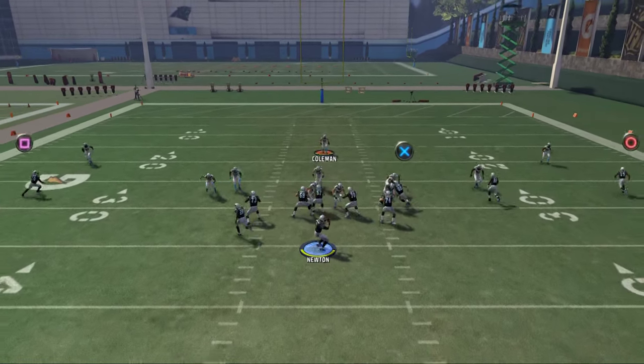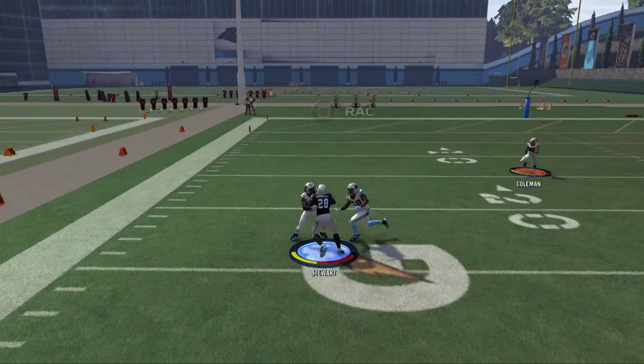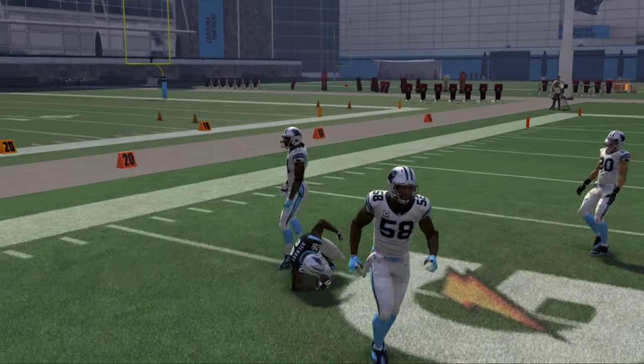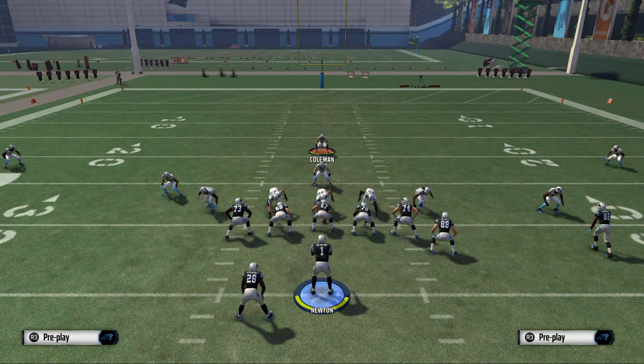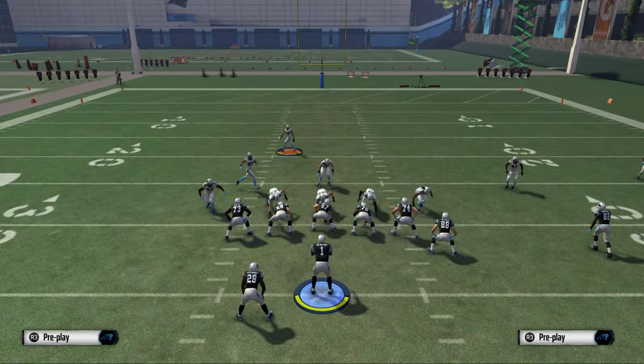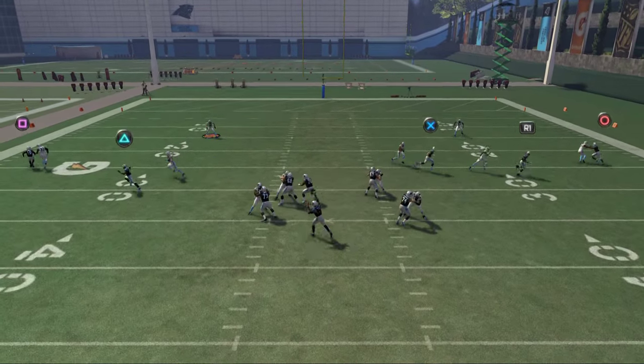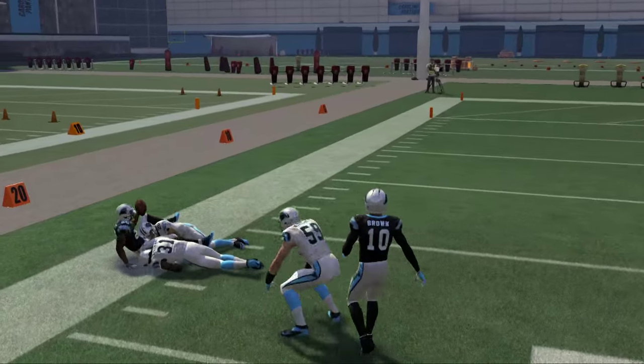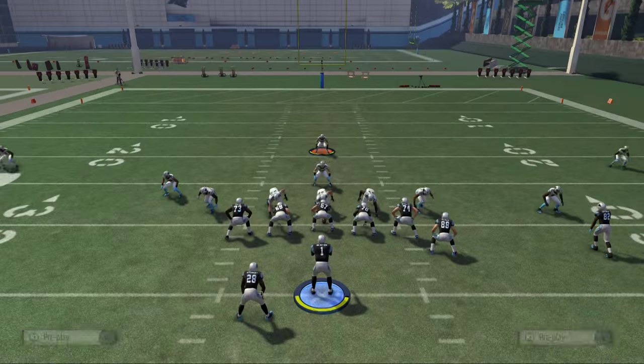Our first read here against the zone blitz is really simple — we're just going to look to hit Johnson Stewart out of the backfield. As you can see, this route is effective, so good. We'll show you this against man coverage too. Against man it actually doesn't do too shabby. We like to pass through that to the left, as you see there.